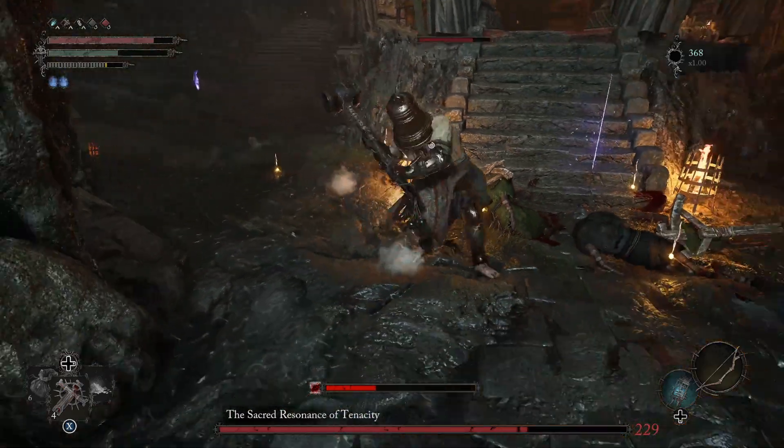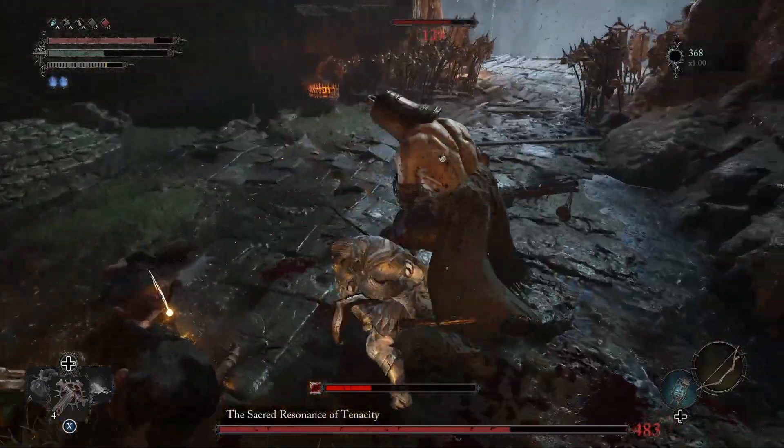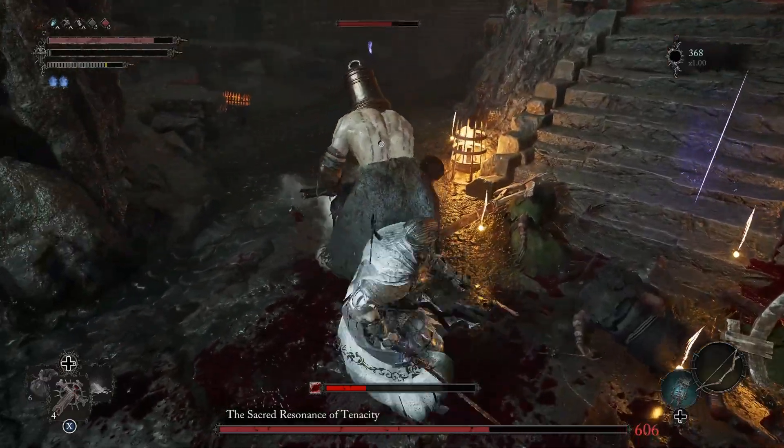He is pretty easy to dodge. I would roll to his backside whenever he's doing these attacks — you're going to get a couple of extra hits in that way, and just keep dodging those heavy hammer attacks.